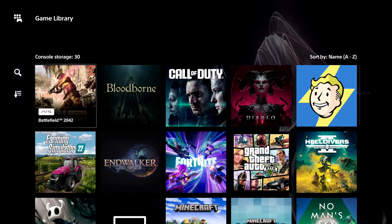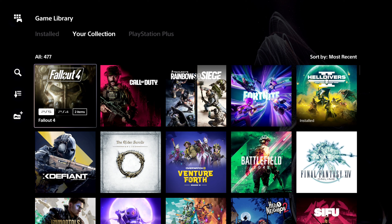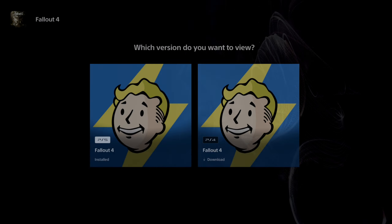Now if you are trying to search for it because you don't have it downloaded, go to your game library and go to your collection and look for Fallout 4 under here. And you can see under mine, I have both the PS5 and PS4 versions listed. I can just go to the game now and decide which one I want to download.